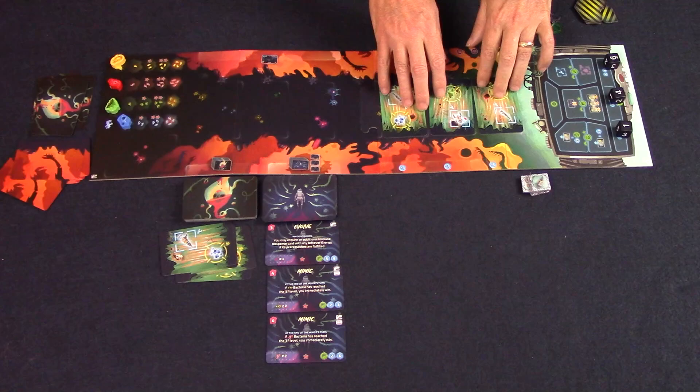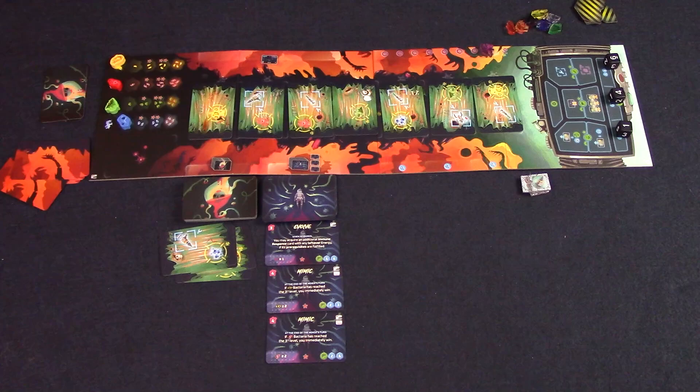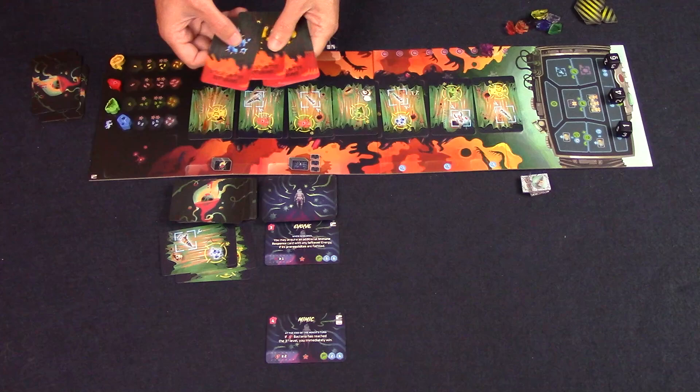Once the miner has finished their turn, the beast takes their turn. They refill the stomach track from cards in their hand, then can acquire one immune response card. Each immune response card shows how much energy it costs to buy, a prerequisite, its effect, and the die values the miner can use to eliminate it. To acquire one, the beast must meet the requirements and spend enough energy — you get energy from crystals in the digestive track, one crystal equals one energy. The beast can also discard non-crystal cards from their hand for energy; those cards go to the bottom of the stomach deck. After acquiring an immune response card if they wish, the beast refills their hand to seven and plays a mutation card. The mutation deck has two of each bacteria plus a bluff card, and this mutation card is revealed at the end of the miner's next turn.